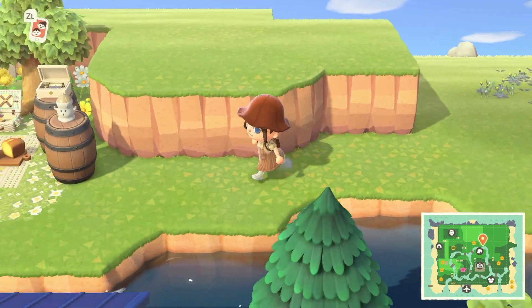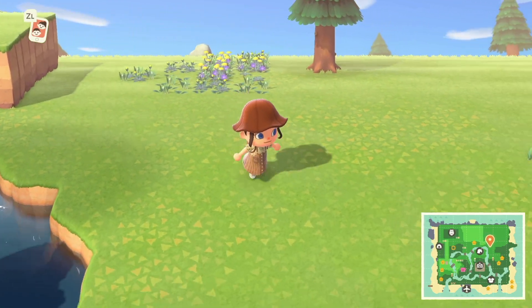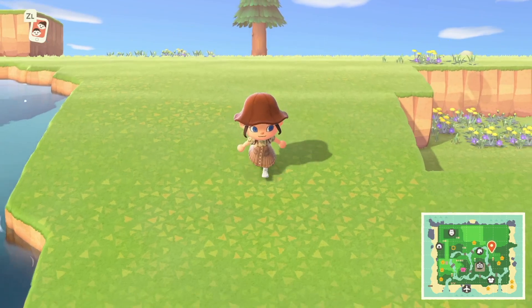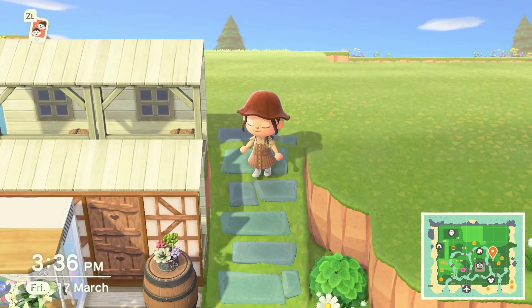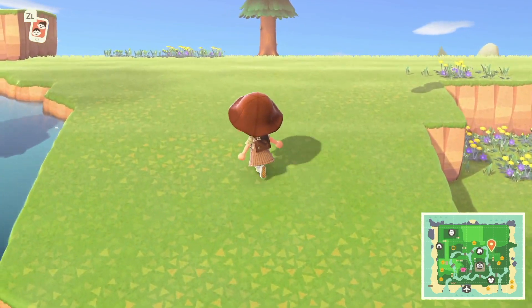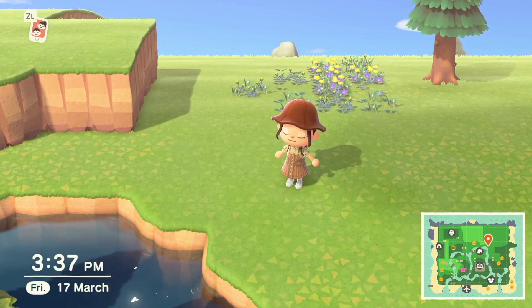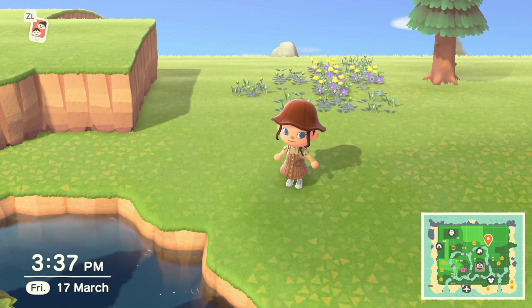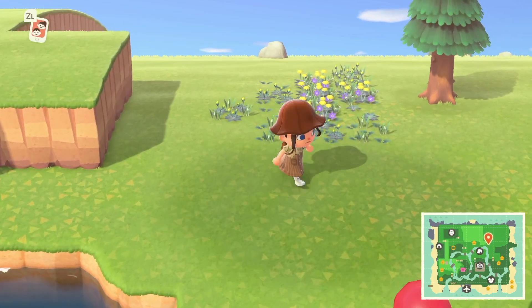Incline number four was gonna go over here — B's house is just to the left, and I was gonna bring this round and allow you to get up from down here. This is where we built Dotty's house originally and then moved Daisy instead. The idea was to have an incline go up there, but I only have two more and I need four.